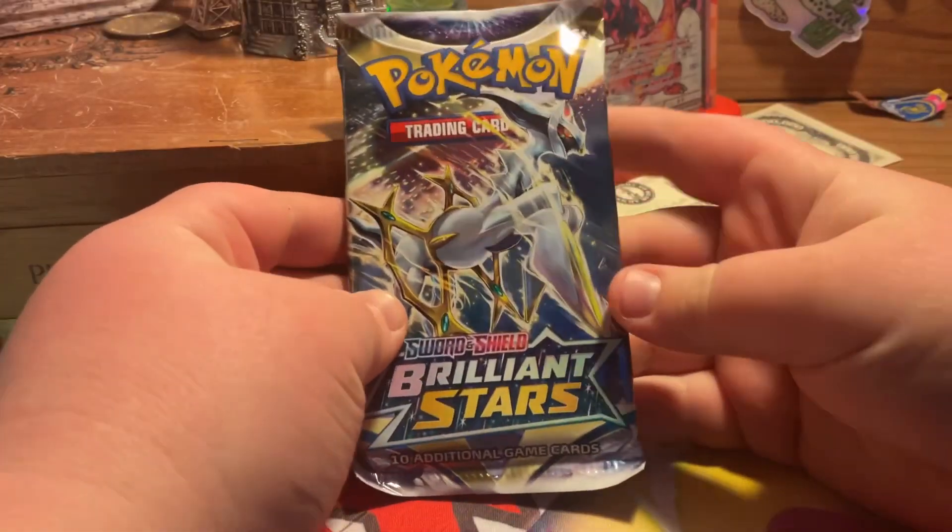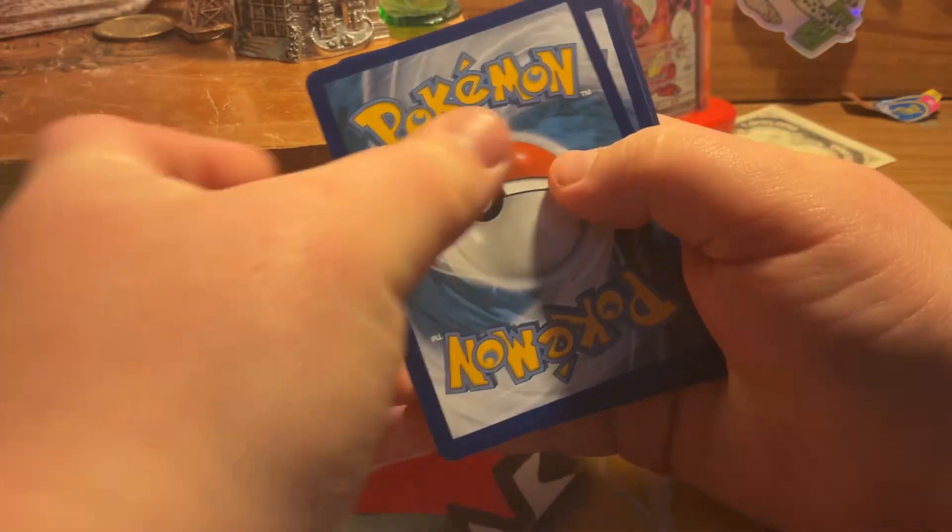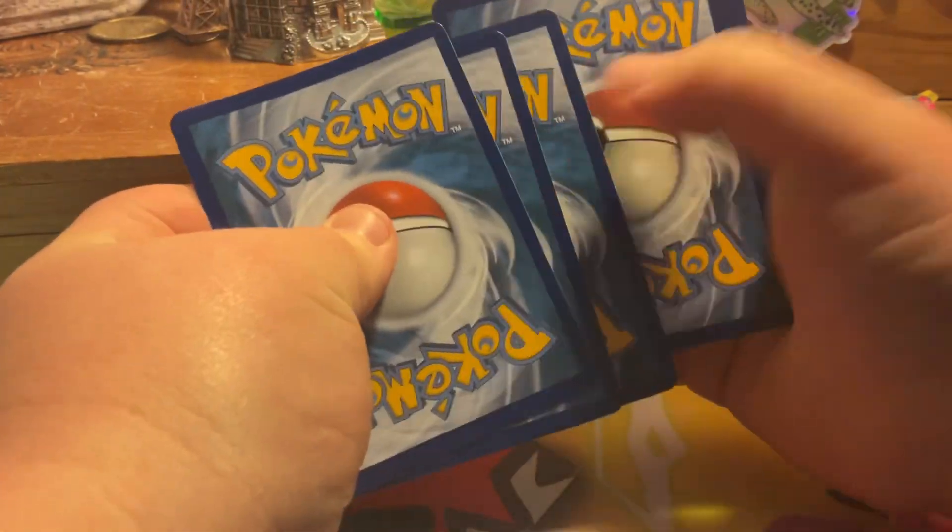Let's get into them. Brilliant Stars does have that Rainbow Charizard, so that's what I'm definitely going to hunt for out of this pack. And Astral Radiance — I'm not really looking for anything out of Astral Radiance, but it looks like we do have something out of Brilliant Stars, so that is a relief.